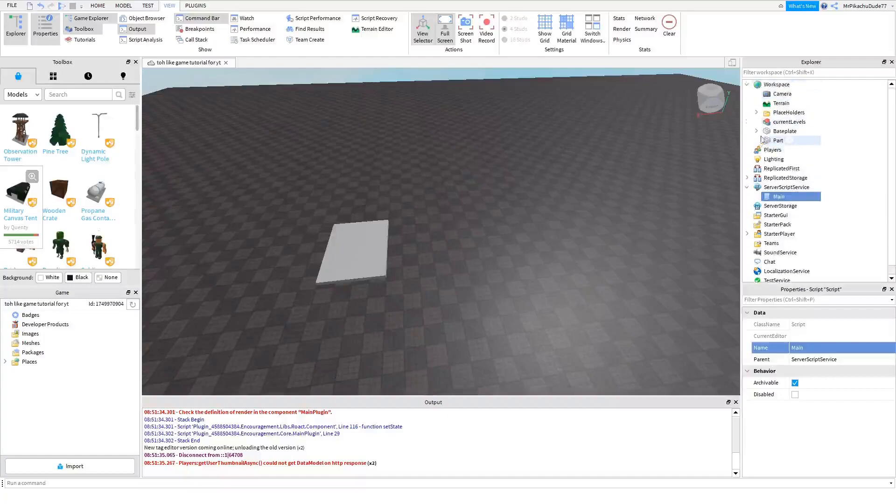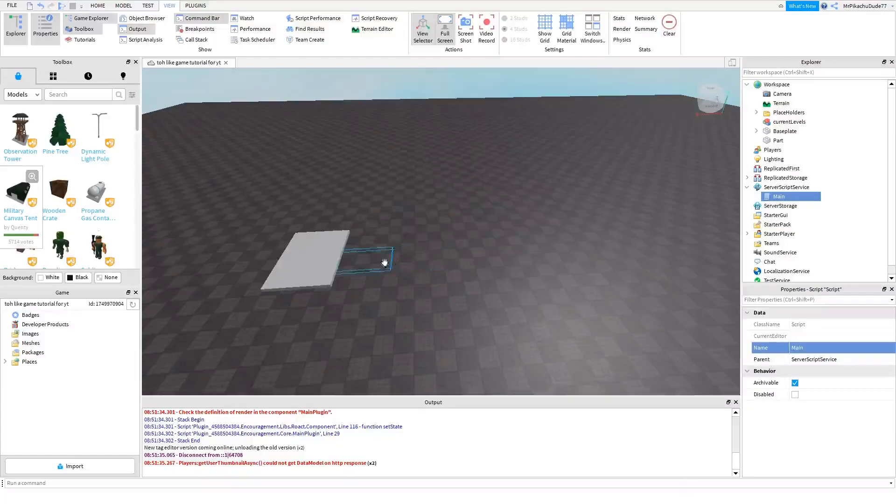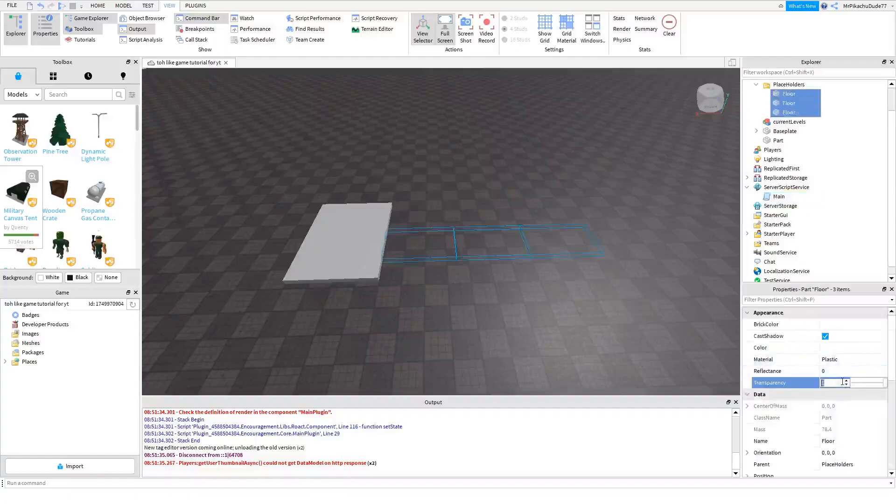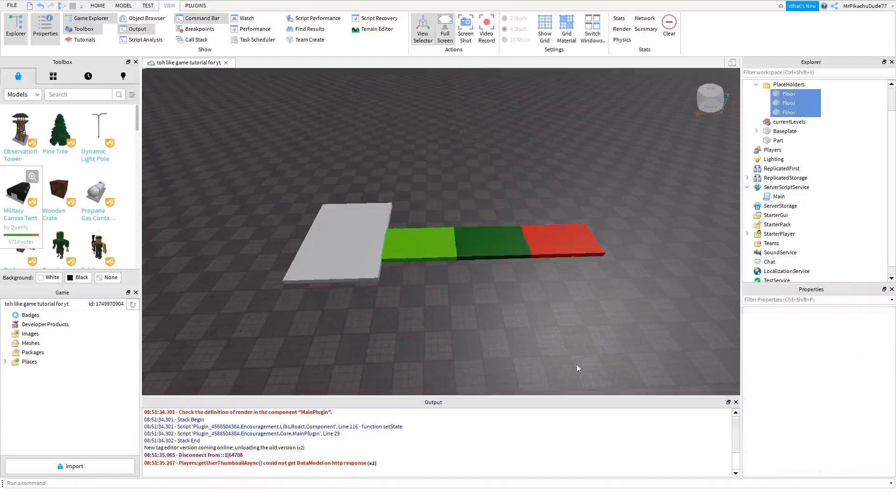So we're going to be making it so your stages can be any length you want — they don't all have to be the same size. First, go to the placeholders.